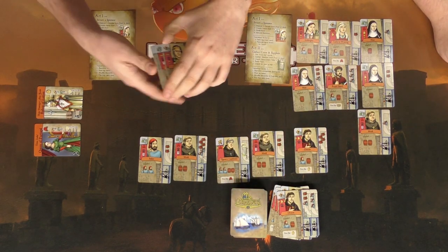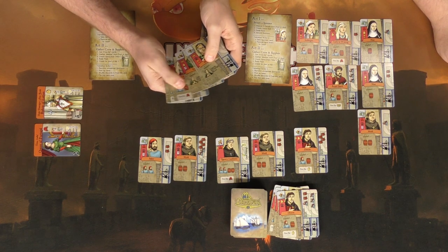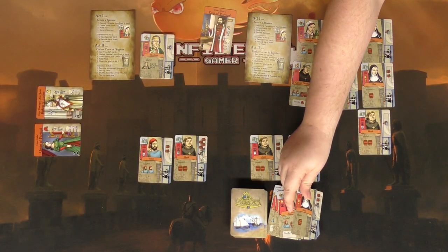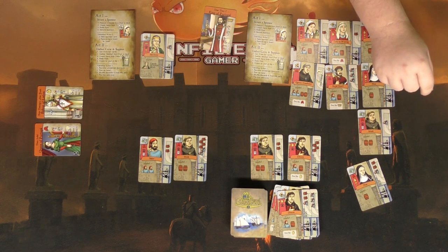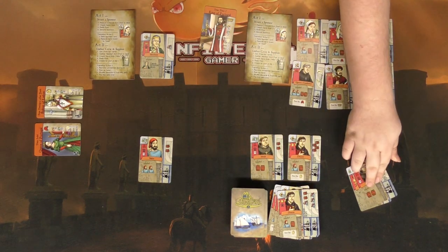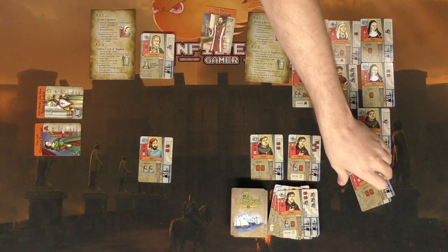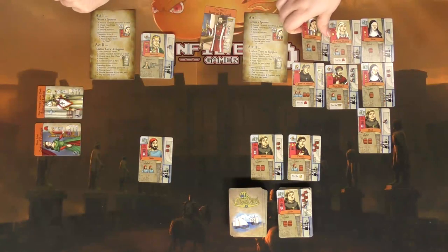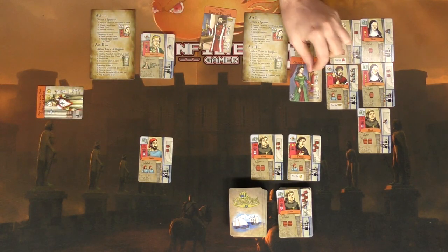I can only have 12 cards — I count eleven so I can have one more. Grant now has the Queen, which means the Bishop of Lisbon sponsor is removed. Grant selects three cards to keep, and his market draft size is also three. Two more cards come out. Phase two ends when everyone has reached their maximum hand size.